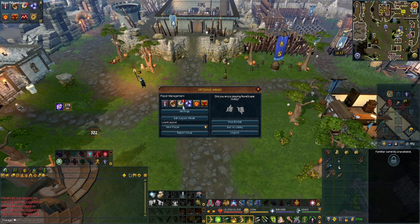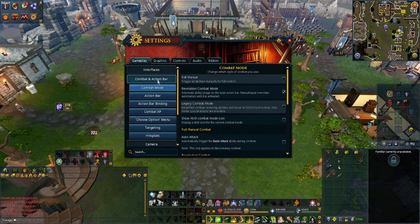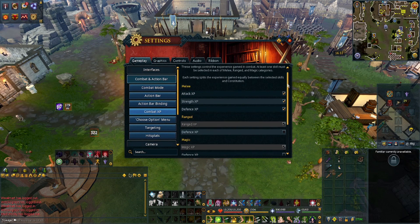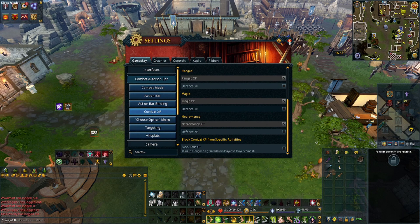Go to your Settings, then Gameplay, Combat, and Action Bar. Make sure you go to Combat Experience and toggle every single option. For melee, have Attack, Strength, and Defence all check-marked. For Ranged, just have Ranged check-marked. For Magic and Necromancy, do the same thing.